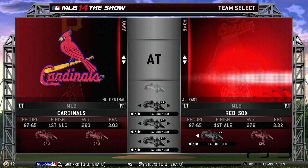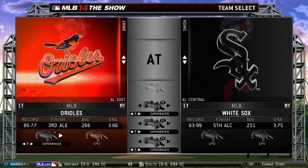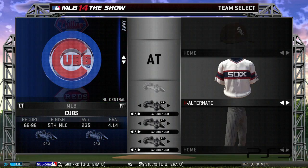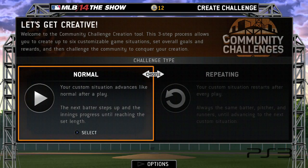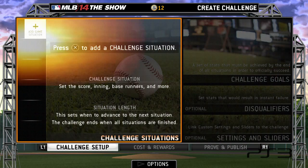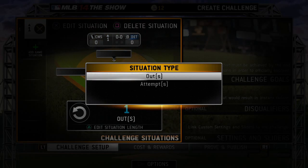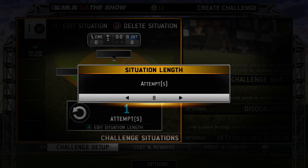For this challenge, we're going to use the default rosters, but custom rosters with custom players make for some very interesting possibilities. Before getting into the Create Challenge tool, we lock in our team's uniforms and stadium. This challenge repeats a custom situation as opposed to having the game progress normally. Now we reach the main setup page. The left side shows your custom game situations. Let's jump right in and set up the situation. We go with ten attempts as the length for this situation.